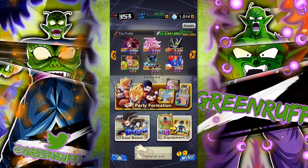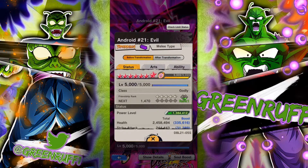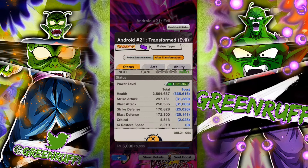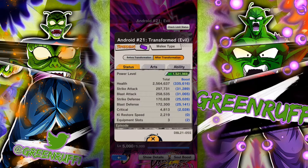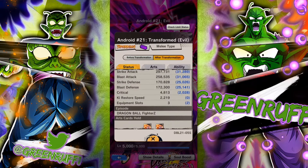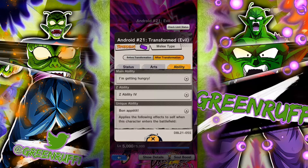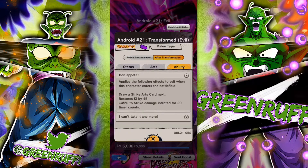It's your boy GreenRuff here, back with another video. Today we're showcasing this unit right here — 14-star Magic 21. If you didn't check my new series called the Z Power Up series, where I Z power my units to certain stars, we were able to get her 14 stars. Look at her stats: after she transferred, almost 300k strike attack, 170 blast attack, both defenses almost 216.